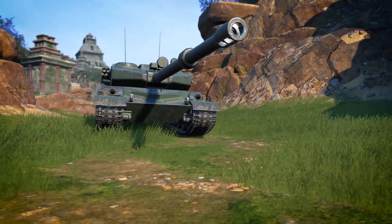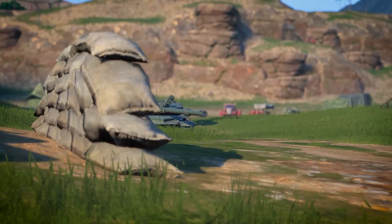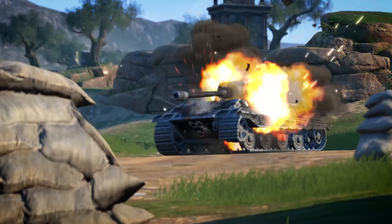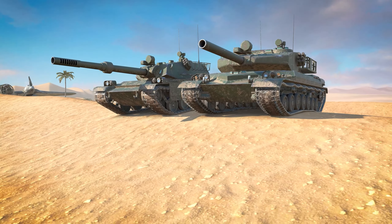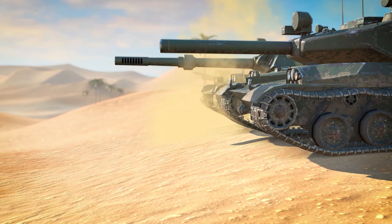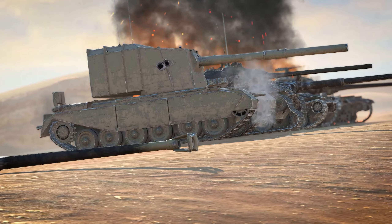especially in its turret. At Tier 10, the BZ-75 comes out of the gate strong with very durable frontal armor. It has an easy time hitting targets with its main gun. Both the BZ-68 and the BZ-75 deal high damage per shot with their alternative guns at any pitch, which is good for playing a ridge.